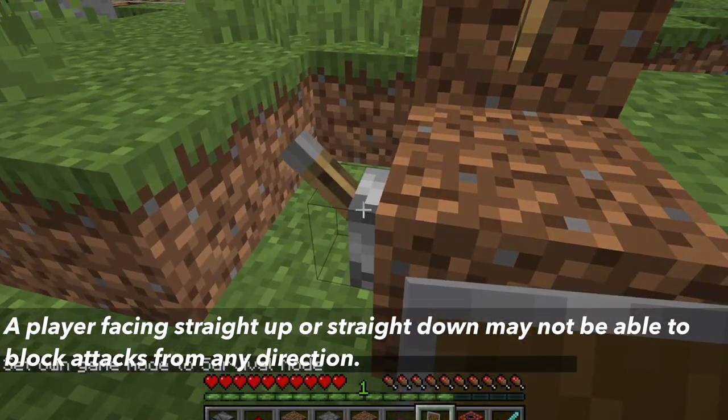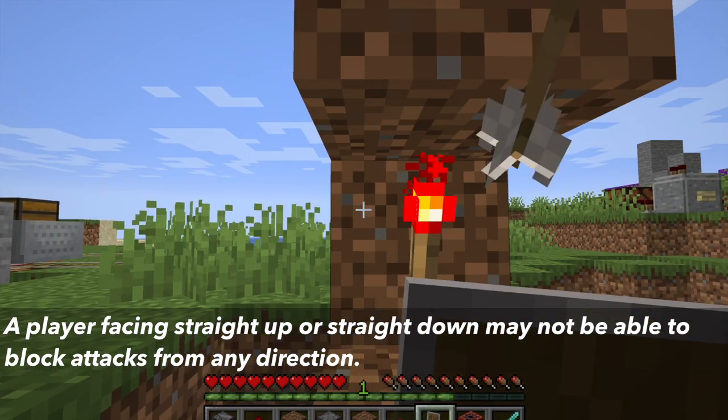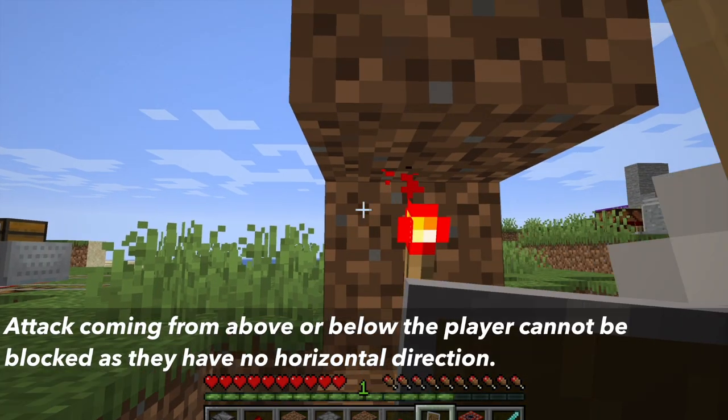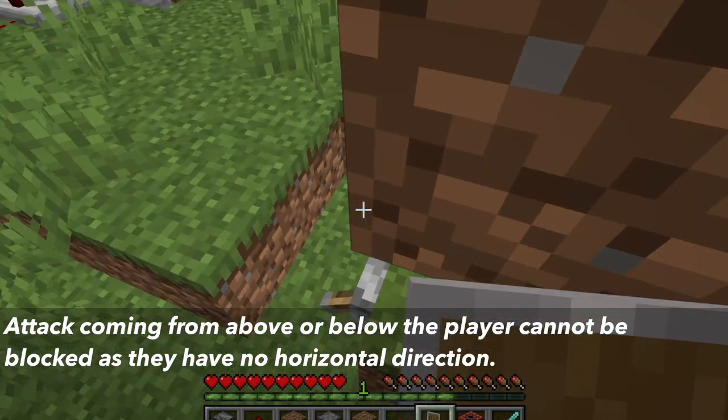However, a player facing straight up or straight down might be unable to block attacks from any direction. Attacks coming from directly above or below the player cannot be blocked, as they do not have a horizontal direction.